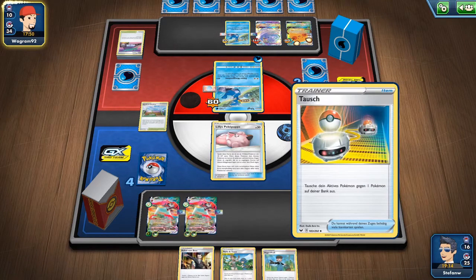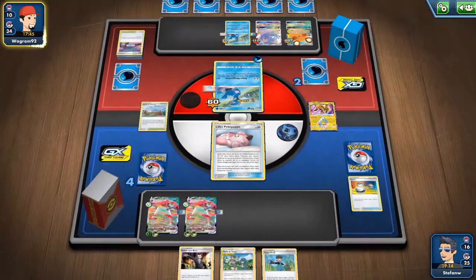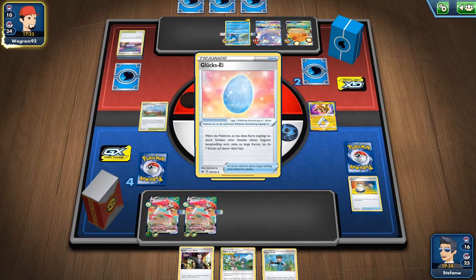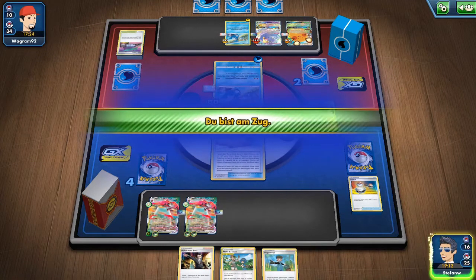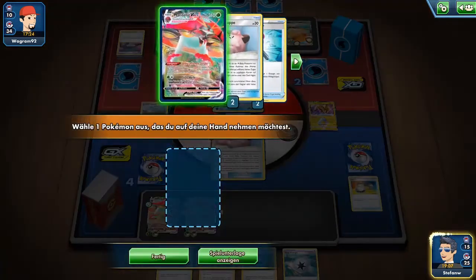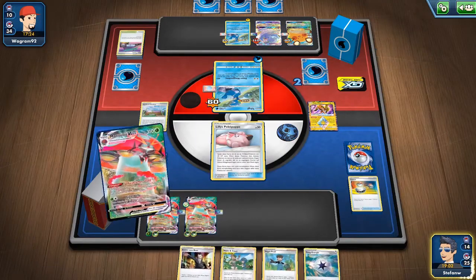He retreated and attacked for 90. Unfortunately we don't have any Mallow & Lana left, but we can go for the knockout on the Eternatus VMAX with two energies — then he needs another energy for his last Eternatus. We also have Boss Orders for a game on Hoopa next turn. This is the play — at this point I think we've already won the game. Going for the Eternatus — knock it out.